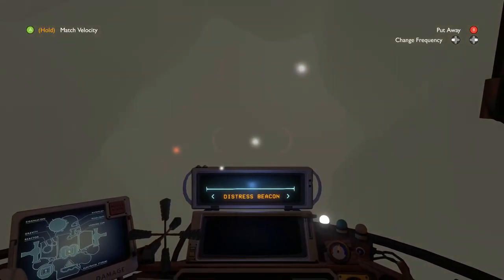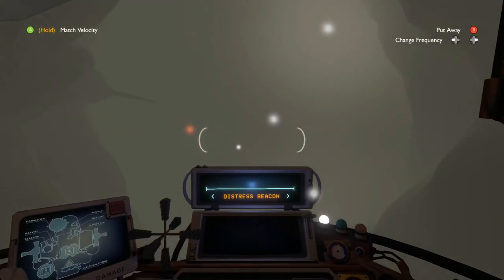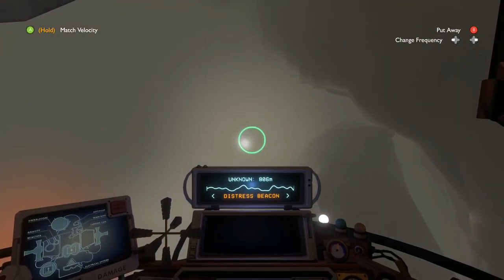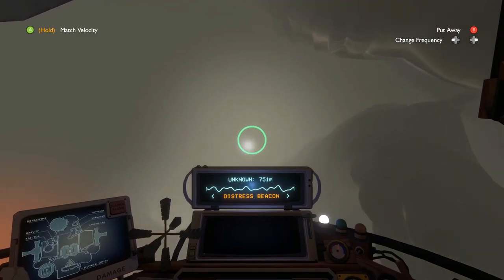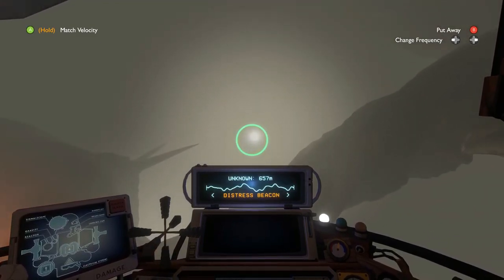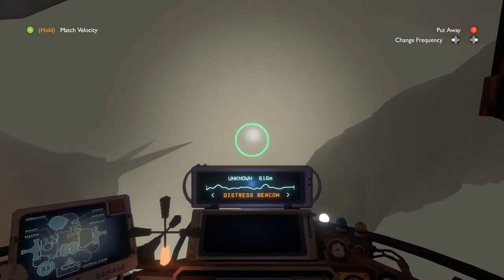When you enter the Dark Bramble for the first time, you're going to want to be very careful because there are some angler fish that will eat you. You can normally tell them because the little circles of light are usually smaller and attached to like a fishing rod coming off the head. So you do want to avoid them.